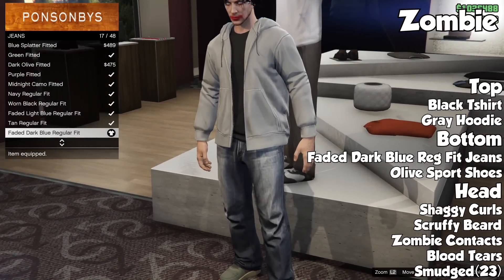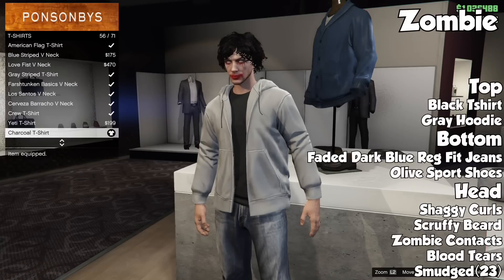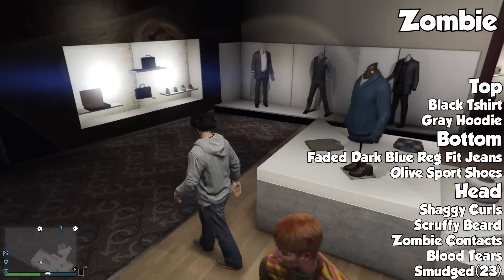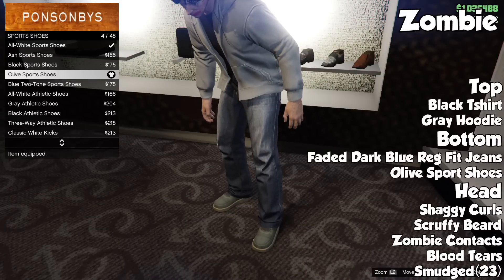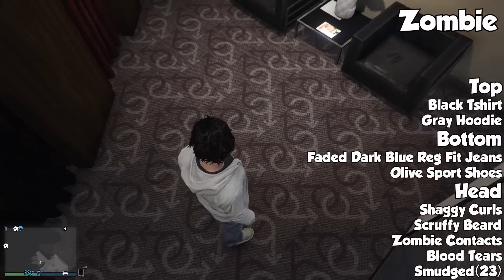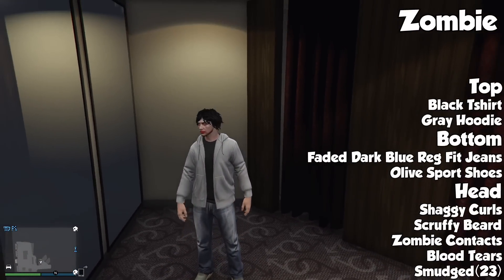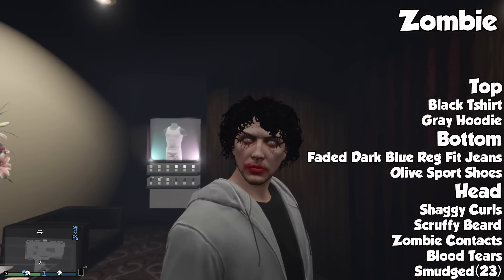Finally, coming in as our last outfit, we have a male zombie — a pretty fun outfit to use. For the clothes, it's pretty simple: put on the charcoal t-shirt with a gray hoodie. For pants and shoes, put on the faded dark blue regular fit jeans and then olive sport shoes. For the head, this is where everything comes together for the zombie — we're going to use the new stuff: the zombie contacts, the blood tears eye makeup, and the smudged lipstick with the 23rd color.